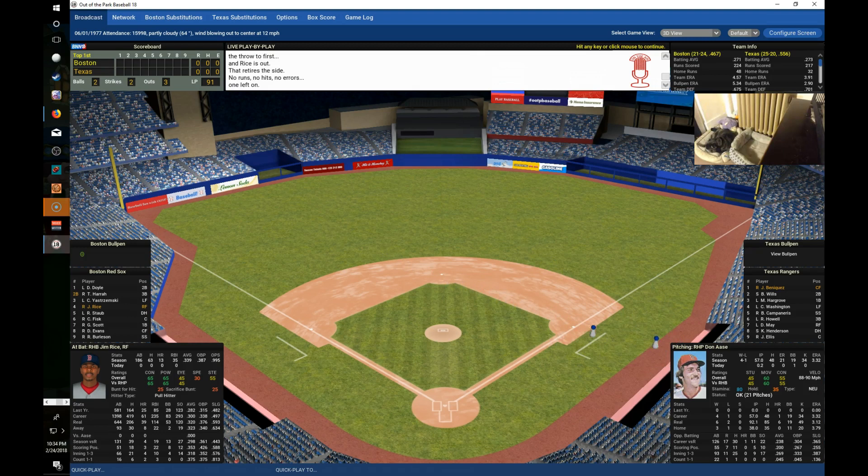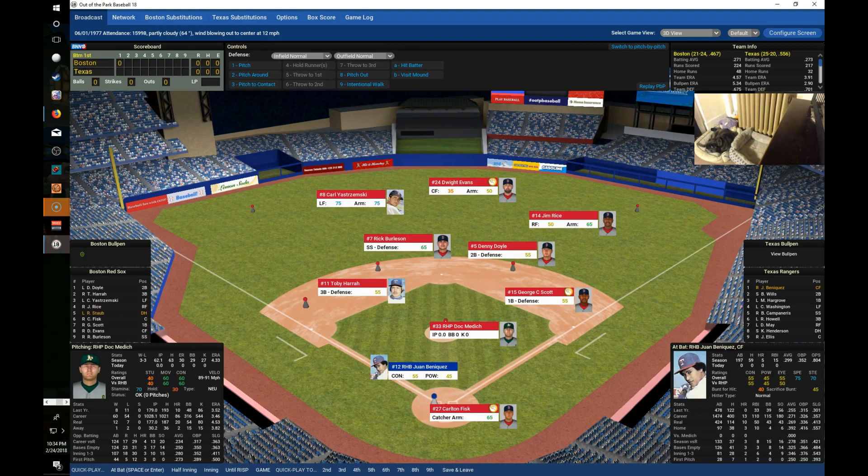After the top of the first, it's Boston nothing and Texas coming up. Doc Medich takes the hill for the Red Sox. He's got a record of 3-3 overall with 62 and a third innings pitched, 63 hits, 30 earned runs, 29 walks, 27 strikeouts, and a 4.33 ERA. Since joining the Red Sox he's 1-0 in four games with a 3.74 ERA, pitching 21 and two-thirds innings.